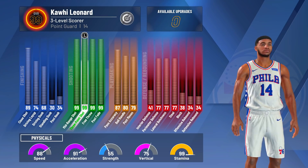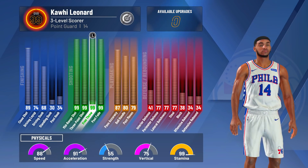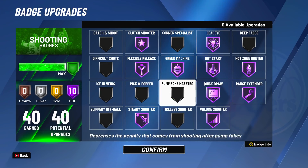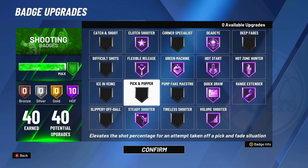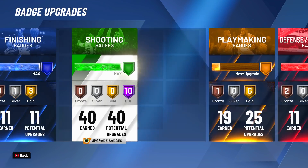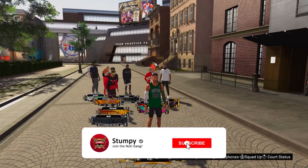My three level score is a pure sharpshooter — if you guys want to know how to make my build, it'll be in the description. It's a pure sharpshooter, which means everything in my shooting is a 99. I only get hall of fame shooting. I have over 40 potential upgrades on my shooting, which means I could put 10 hall of fame shooting badges on.